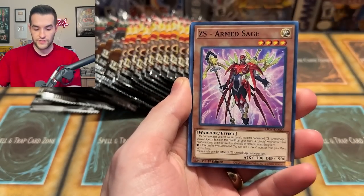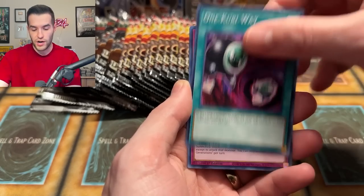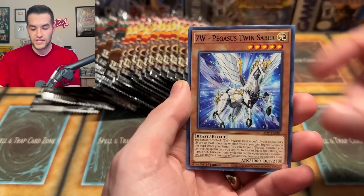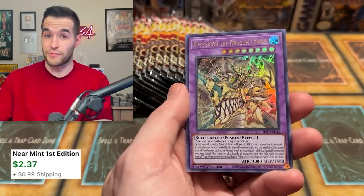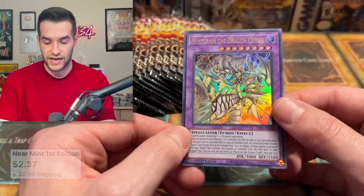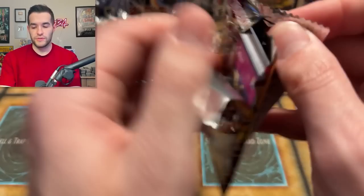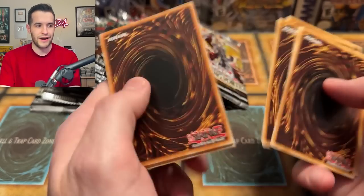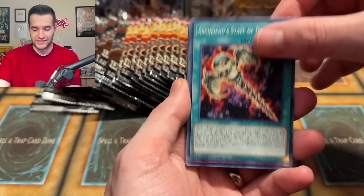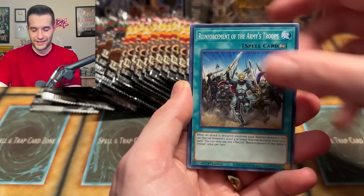We have Pharaonic Guardian Sphinx — that's a retrain I never noticed. We got Mysterion the Dragon Crown — actually a pretty good card, probably one of the better cards in the set. I think you use it in the Dark Magician deck every once in a while. Mysterion was actually somewhat valuable for a bit, but I think it got a reprint — possibly even at the same Ultra Rare rarity, which is always rough on the original print.